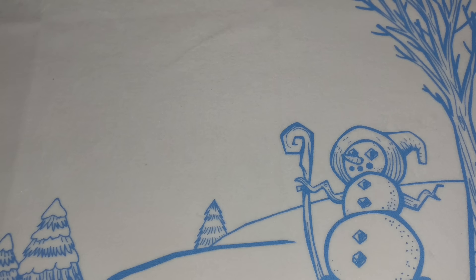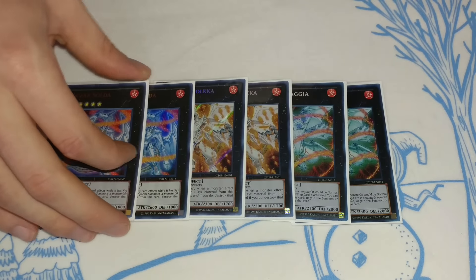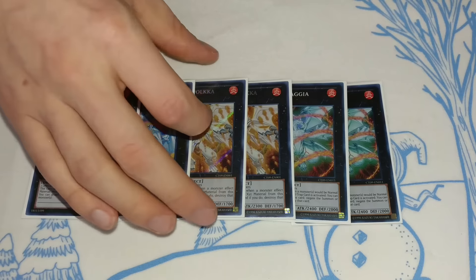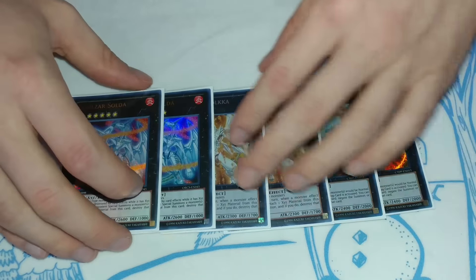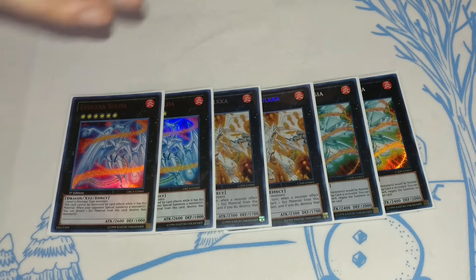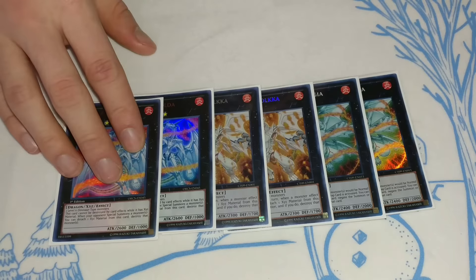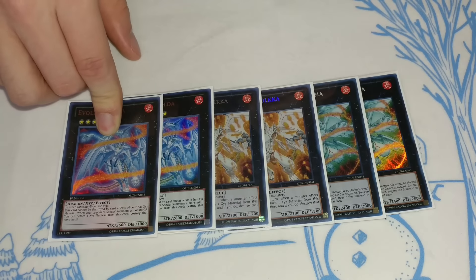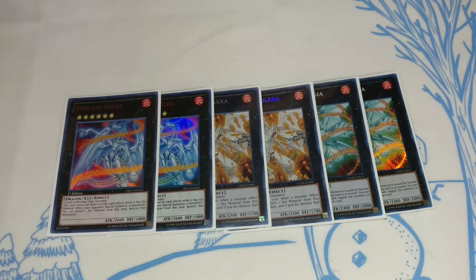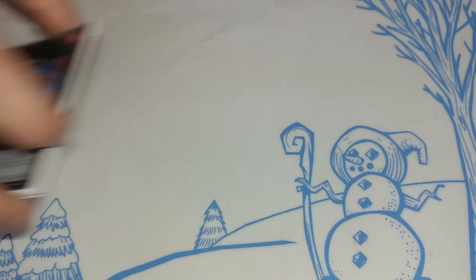For the extra deck it's pretty standard. We're playing two Lagia, two Dolka, and two Solda. Solda is still good — a lot of times with Singularity you're just going for Dolka or Lagia, but Solda is still a good option against certain decks, especially Pendulum decks like Metalfoes because it just blows up the whole Pendulum Summon. So that's the six-Evolzar lineup.